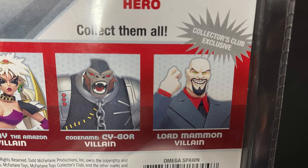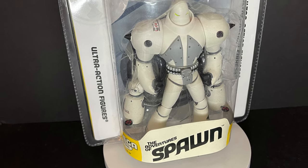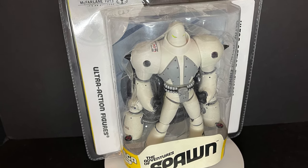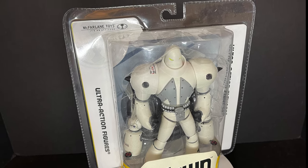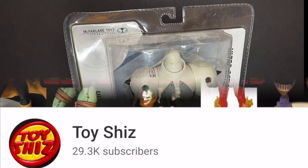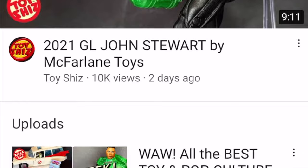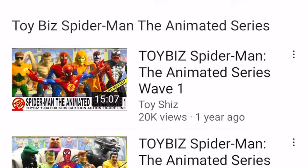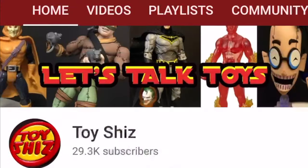Coming up soon, awesome figure — this guy is cool. Very happy to finally open him up. Sit back, relax, grab yourself a nice hot cup of coffee. This is a look at Series 30, McFarlane Toys' Spawn Animated, the Omega Spawn. And while I got you guys here, if you haven't subscribed already, please do hit that button. I've got all kinds of videos for old toys, new toys, Spawn action figures — they're all here, and I guarantee you'll find something you like.